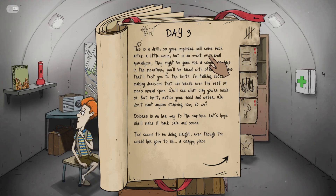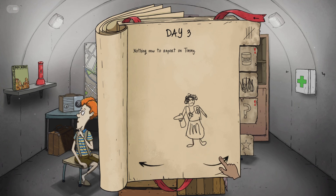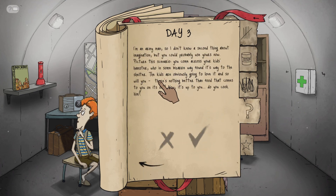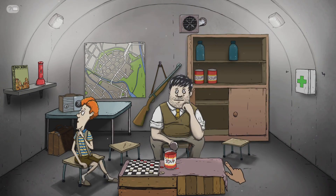Welcome back. In a real apocalypse they'd be gone for a couple of days. In the meantime we'll be faced with problems — we'll test you to the limits, breaking the man's moral spine. Ration your food and water, we don't want anyone starving. Dolores is on her way back to the surface, let's hope she makes it back safe and sound. Ted seems to be doing alright. Nothing new to report on Timmy — he drew his mom, I think. Timmy you can have some food, you can have some water. You come across your kid's hamster who somehow found his way to the shelter. Do you cook them? Yes sir — num num num num, yummy hamster!